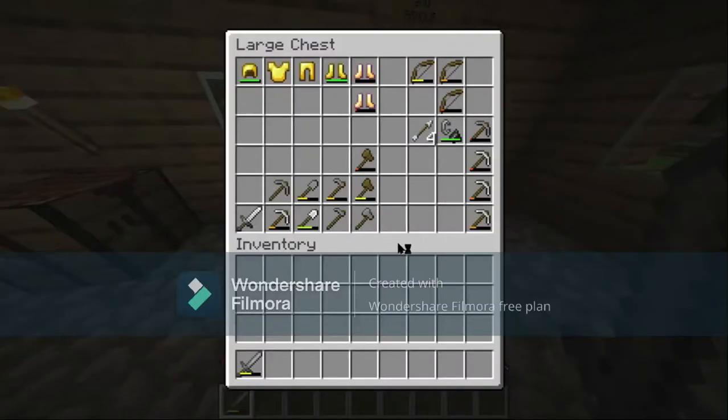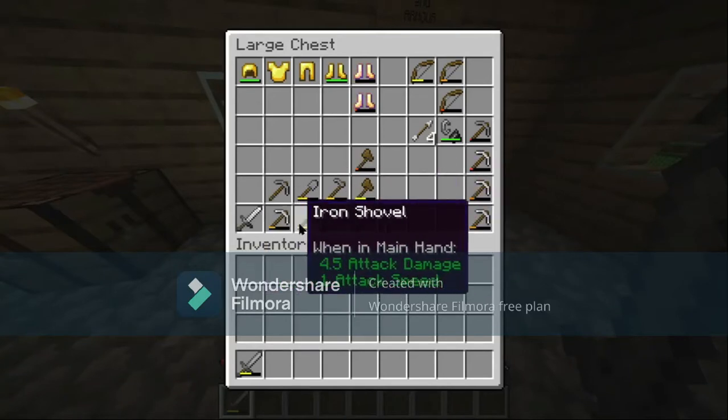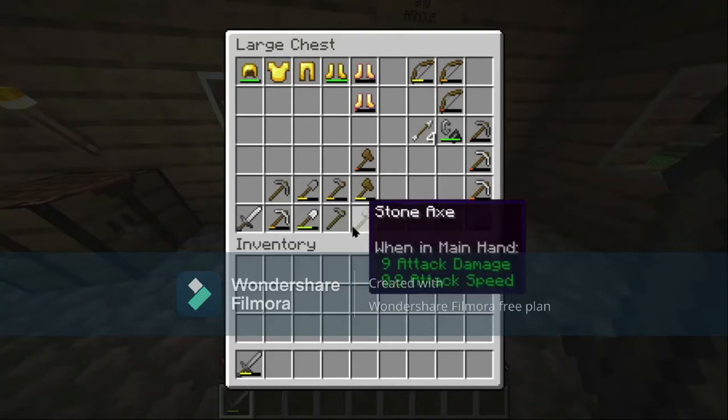If you're wondering why I have so many weapons, it's because when I first started, my friends gave me a lot of weapons and I still have most of them, plus I crafted a few of my own. What I tend to do is use up my old weapons first so that I can keep my newer, better weapons for later.